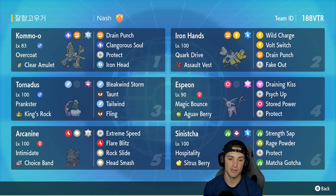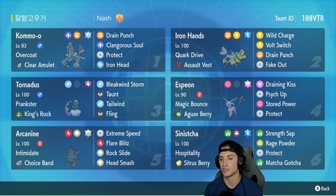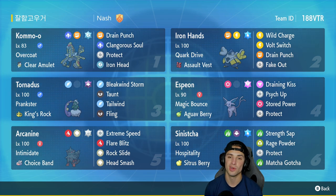Espeon is in our fourth slot with Magic Bounce and the Sitrus Berry, running Draining Kiss, Psyche Up, Stored Power, and Protect. Fifth slot is our Choice Band Hisuian Arcanine with Intimidate, running Extreme Speed, Flare Blitz, Rock Slide, and Head Smash — the best moveset for Choice Band Hisuian Arcanine. In our final slot we have Sinistcha with Hospitality, Sitrus Berry, running Strength Sap, Rage Powder, Protect, and Matcha Gotcha.